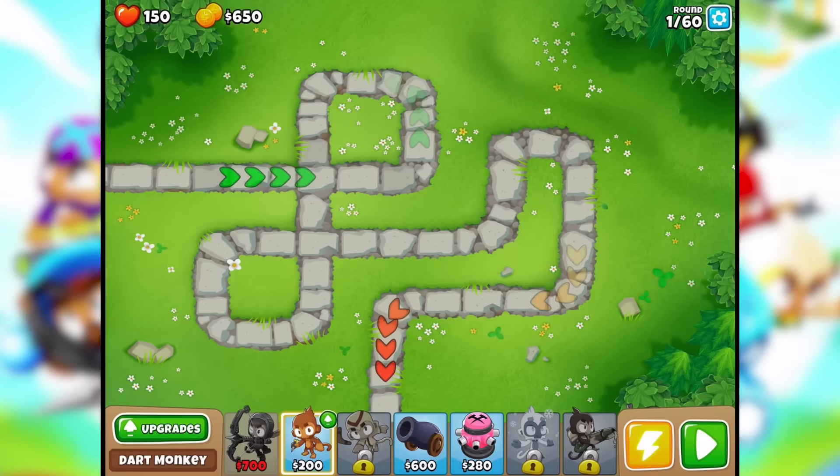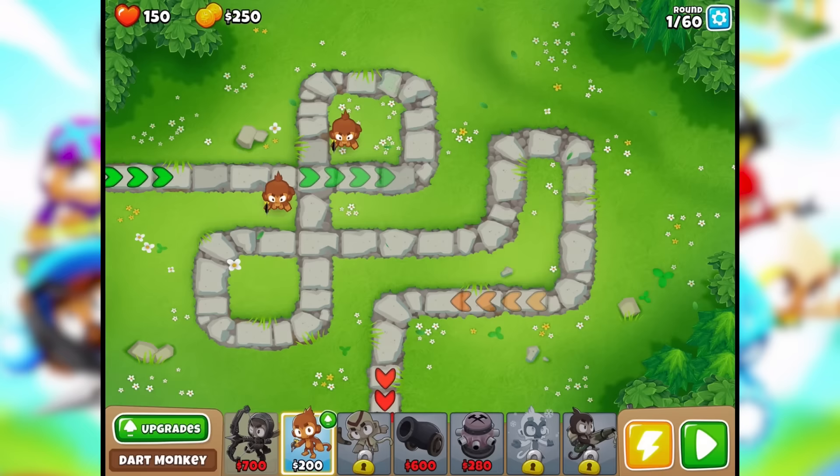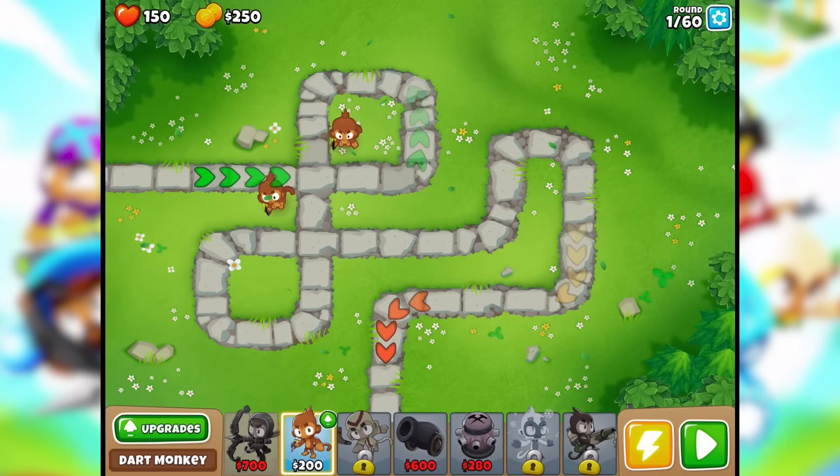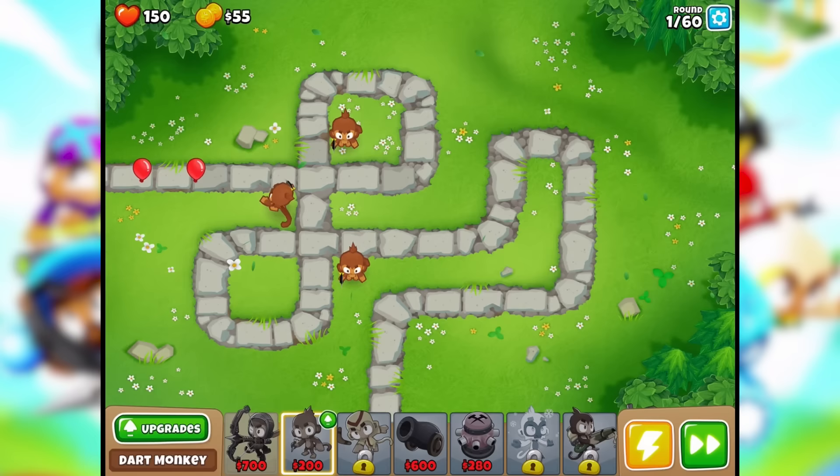Let's start off pretty simple with a monkey just right here, and maybe a monkey right here, and maybe one right here. He'll help cover the end. So we got three monkeys out — let's just start it and see what round one is like. This one monkey is taking care of everything for round one.